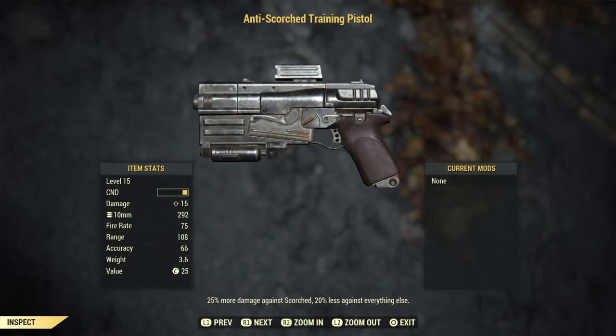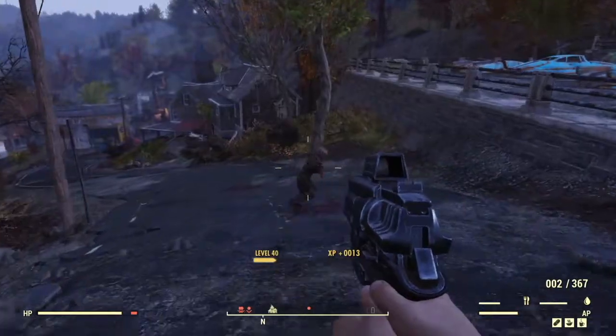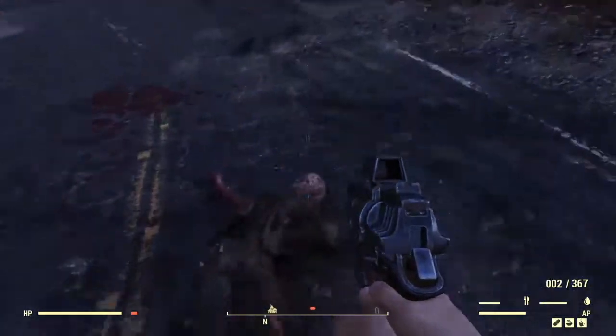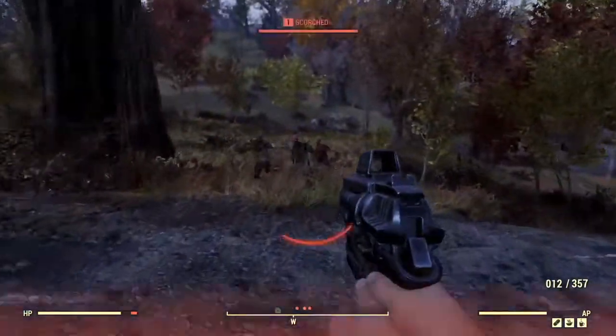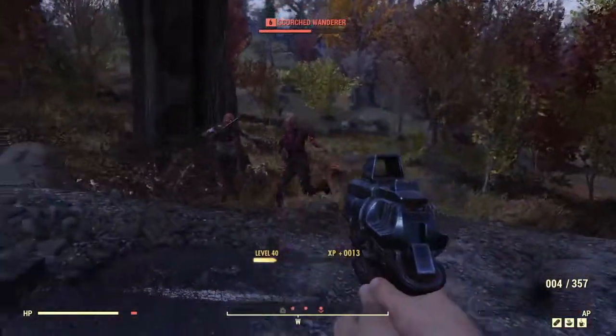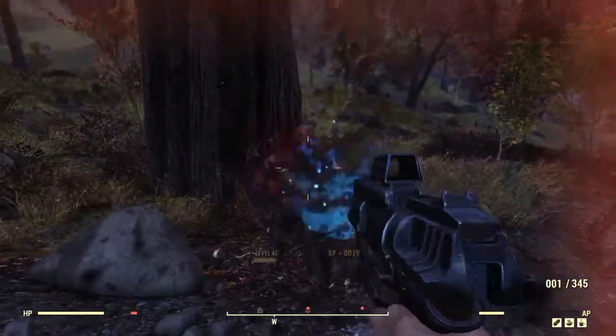Moving on to the anti-scorch training pistol. The anti-scorch training pistol is a customized 10mm pistol given to the player character during the quest Into the Fire. It does 25% more damage to the Scorched, but 20% less damage to all other enemies. Its bullets are made with depleted ultracite, causing increased damage to the Scorched and making the fired shots blue in color. Stock version of this pistol is a long barrel, compensator, automatic receiver, and circle reflex sight.